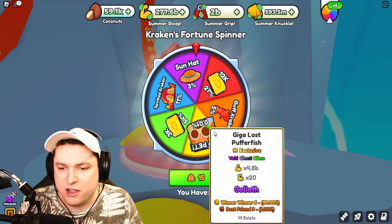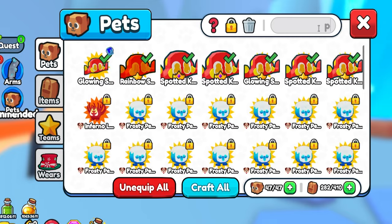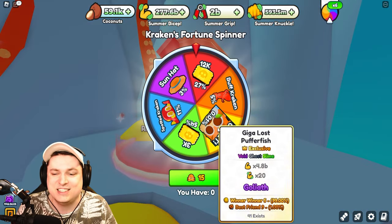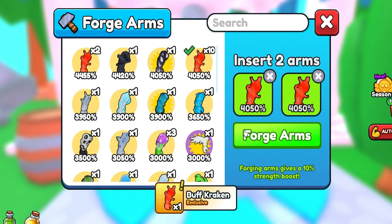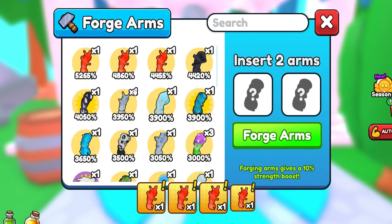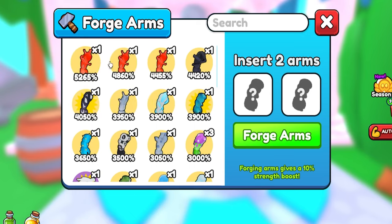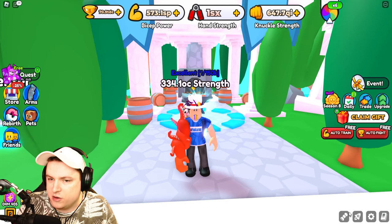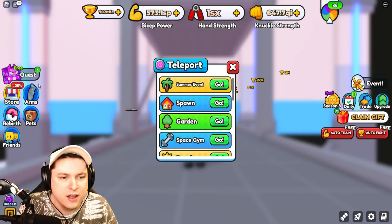But did we get that fabled Giga Lost Puffer Fish? Searching 'giga lost'... sadly no. It's a 0.01% chance — very rare — and we weren't lucky enough to get one. I'll quickly combine these pets: boom boom boom. Then combine those and those. We have a little too few to reach level 5, but not bad. All the buff krakens are at 150 power each, so there's no real difference, but let's check the golden machine — maybe we'll get lucky.